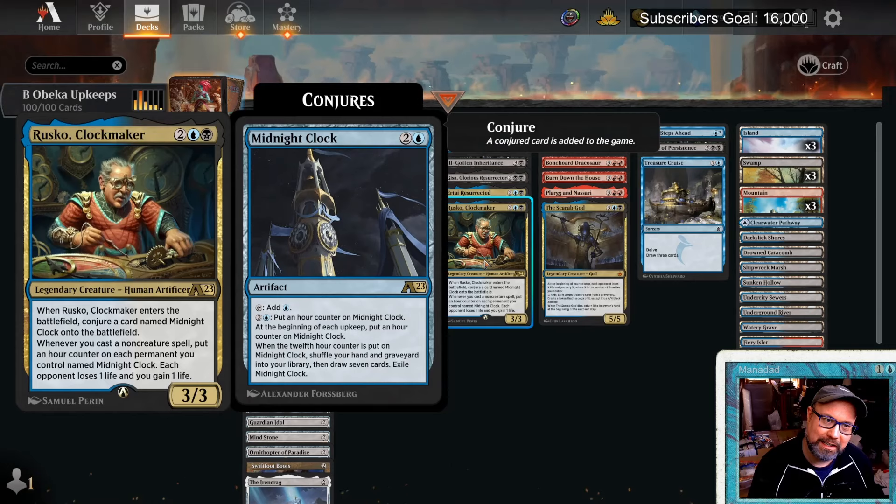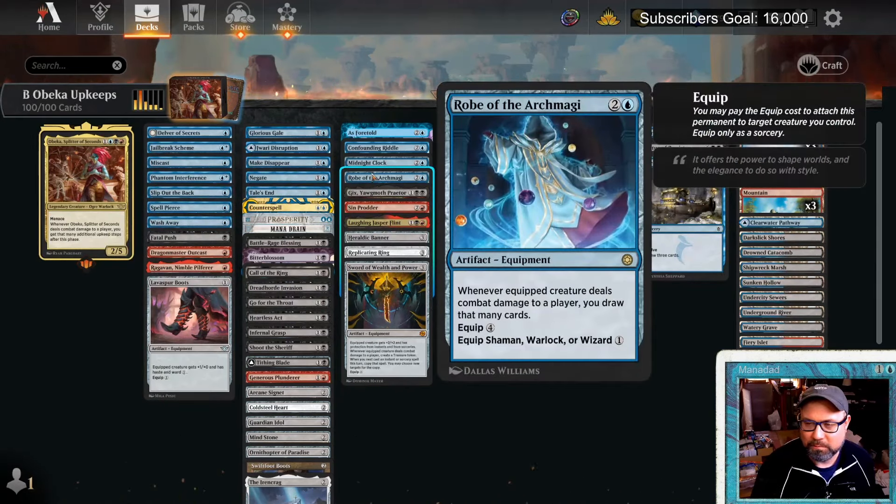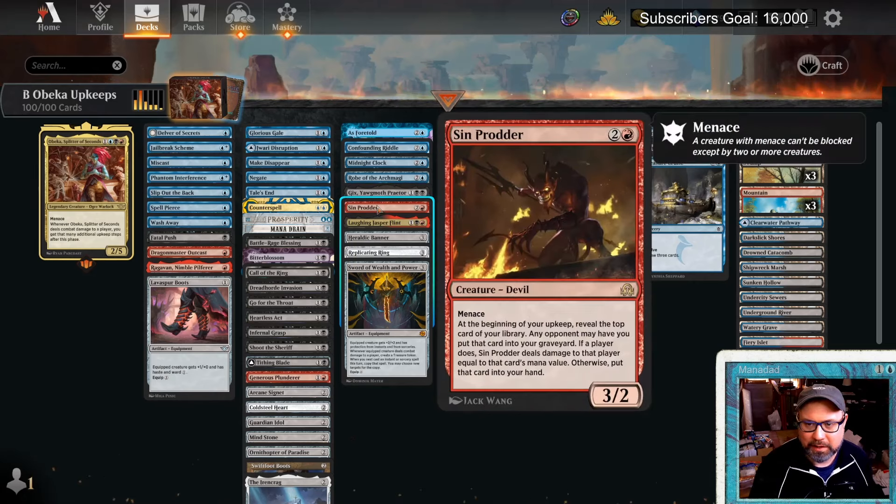The only Alchemy card in the deck is Rusko Clockmaker. He makes an extra Midnight Clock, getting extra upkeep triggers — seemed like a must-include. Rover the Archmage is janky but it equips a Shaman, Warlock, or Wizard, and our commander is a Wizard, so drawing cards while Obika is getting through is good. Sin Prodder is an upkeep trigger — a 3/2 menace Devil. At the beginning of your upkeep, reveal the top card; opponents may put it in your graveyard dealing damage equal to its mana value, or you draw it.